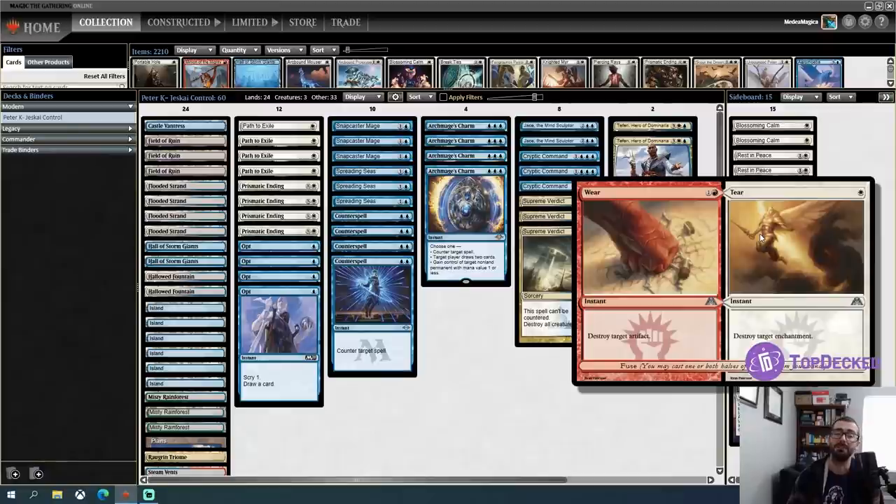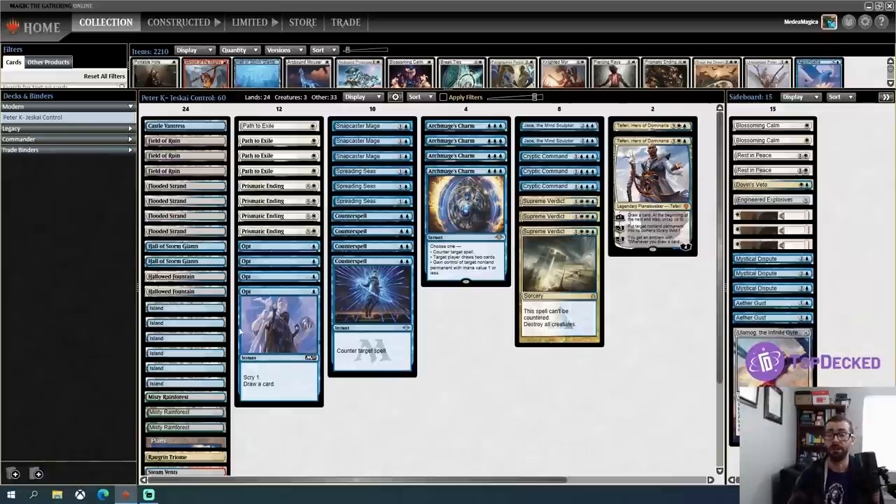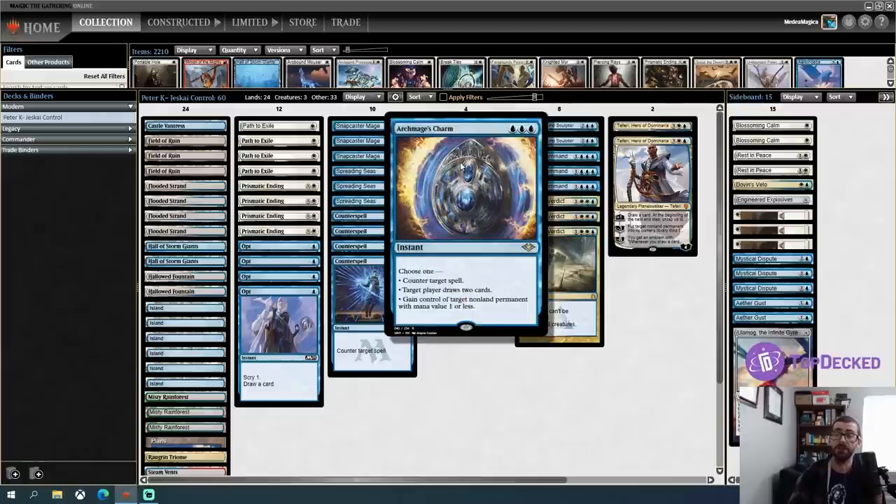Maybe 'solely' isn't quite fair because we do have a couple of red cards in game one and most of the game twos. Blue-white control decks, or frequently Jeskai control decks of this nature, have existed for a long time in Modern. But this looks really different from the blue-white control decks I played when a Sphinx's Revelation was really common. These days, Archmage's Charm is really popular as a draw-two that can also steal something like a Ragavan. It's also just a counterspell — a very powerful and flexible spell.